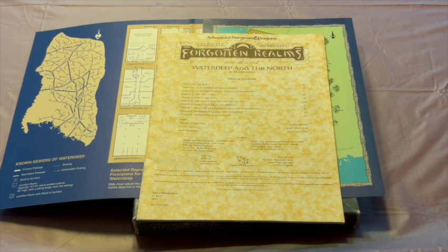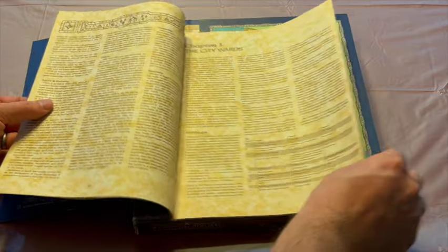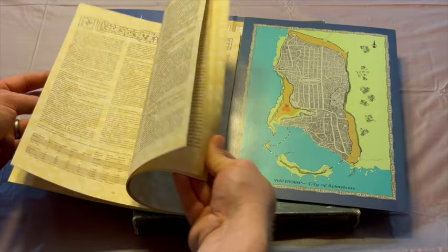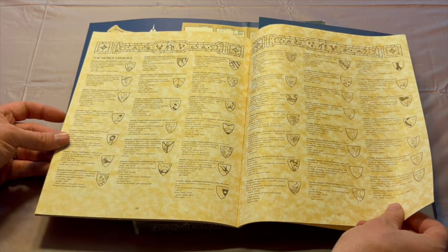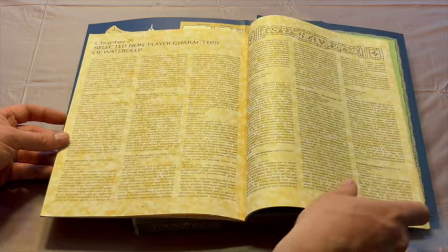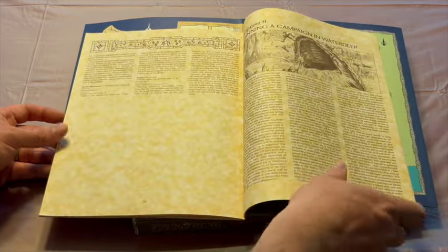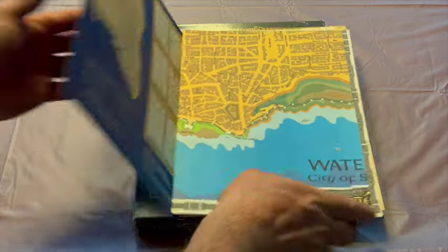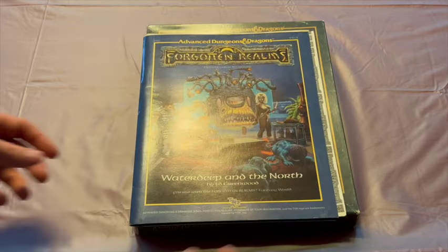It tells you about the different wards, about how the citizens of Waterdeep live. It tells you about the different guilds, families, and gives you various tables, charts, and guides to the different locations in Waterdeep, as well as the noble families and their crests. As was common in the early days of D&D, heraldry was very important and was addressed as such in the book. There are some NPCs to use in your games, and then a little bit of a primer on how to start adventuring in Waterdeep — all for the very low price at the time of $7.95.